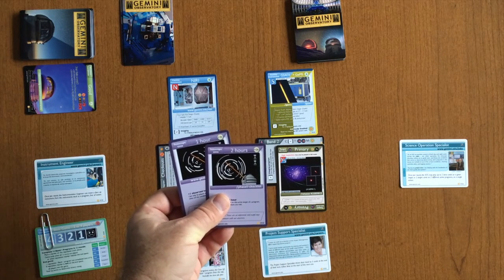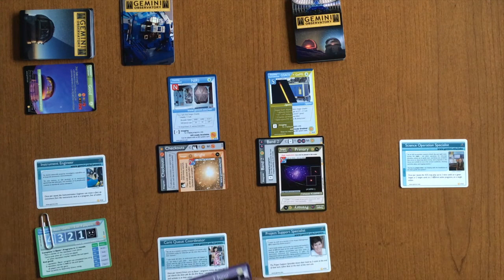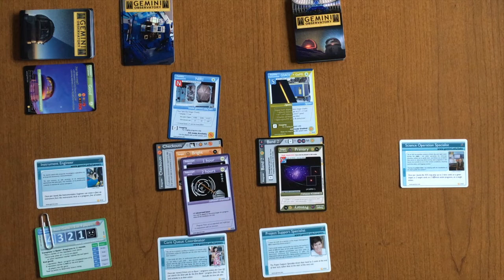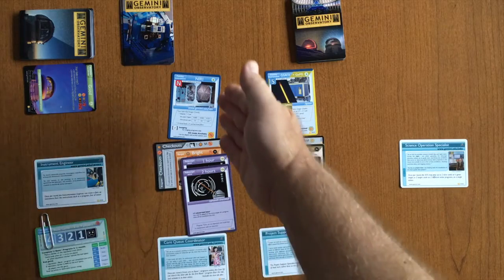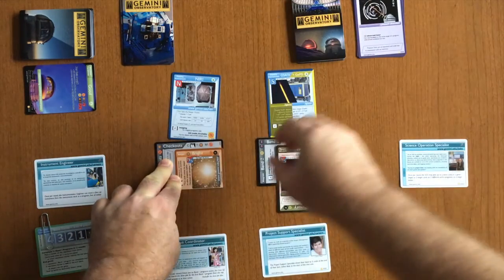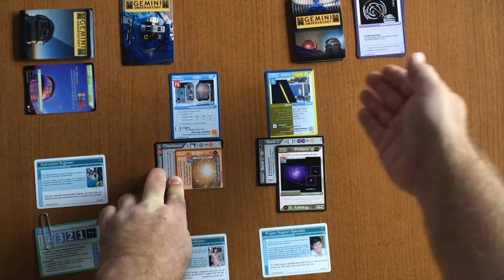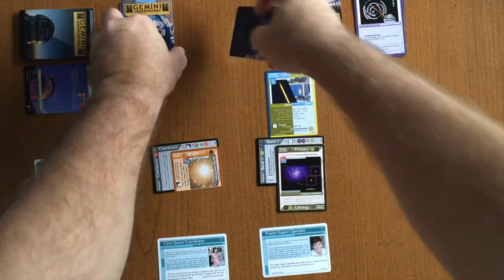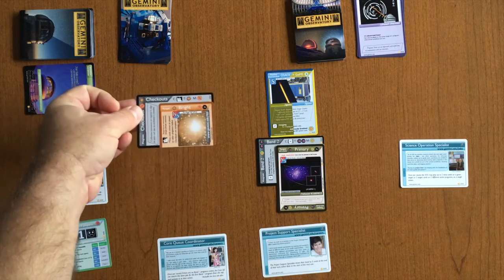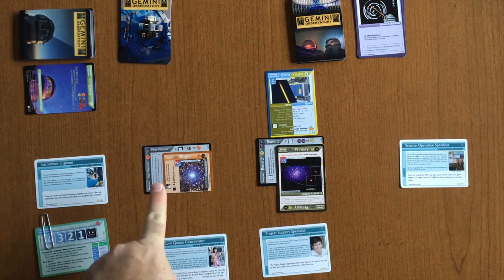The last player has only a one-hour and a two-hour checkout card in hand. Their special ability allows them to play two time cards on a single target, completing the three hours of checkout. At the end of a player's turn, if a program has all its targets completed, perform a cleanup: discard all time cards on it. The instrument assigned may move to another program without an instrument; if none is available, it goes to the bottom of the deck. Then take the program card and put it in a pile for scoring. The checkout card is special — it flips over to become a special poor weather program for scoring.